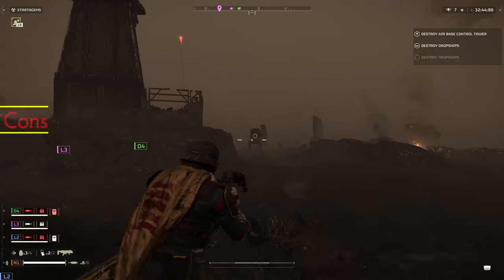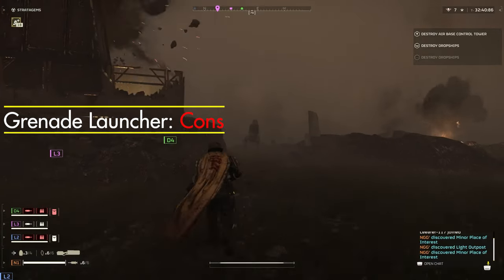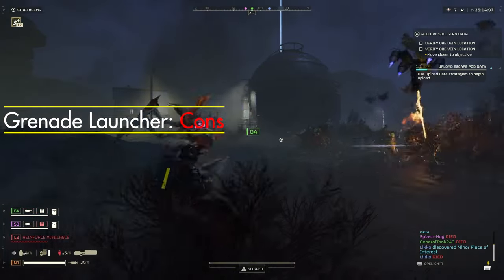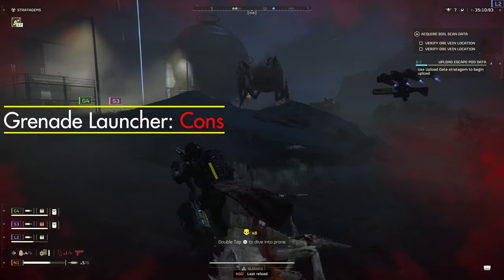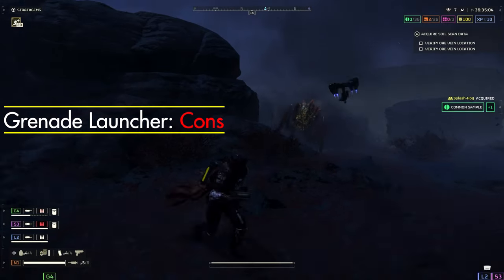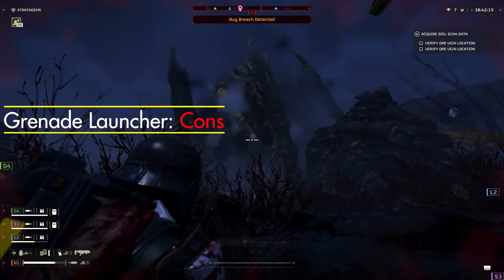First we're going to start off with the cons list and where this weapon falls flat. The grenade launcher offers a lot of power but it does come with its set of problems. Against the terminids, its effectiveness is questionable in my experience. My reasoning is that the terminids close in so fast and are so close-quartered it's hard to put a dent in their forces before they're right up on you.